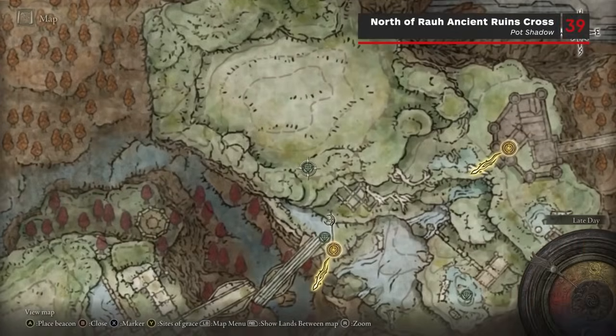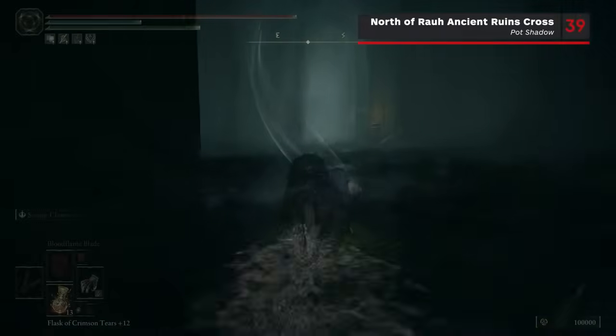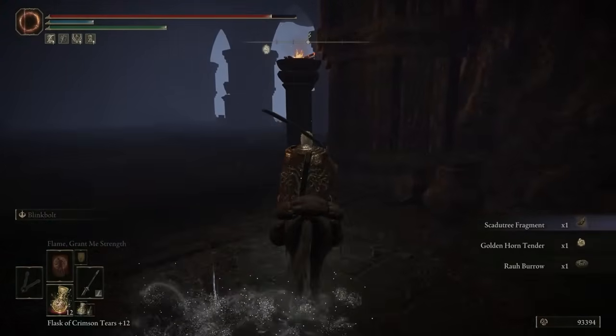Back in the ruins that brought you to Mikela's Cross, go past the first Spirit Spring on the lowest level and use the second Spirit Spring to jump up to the top. In front of you there should be a Pot Shadow to kill for another Scardew Tree Fragment.